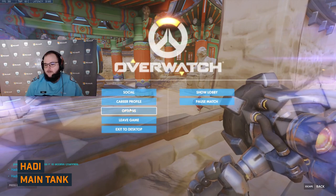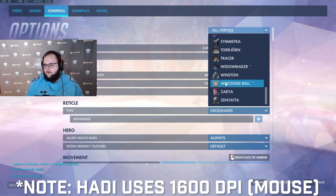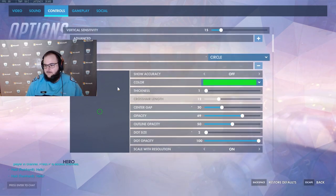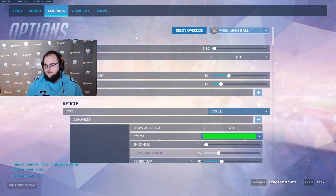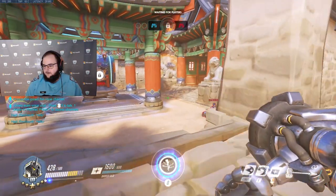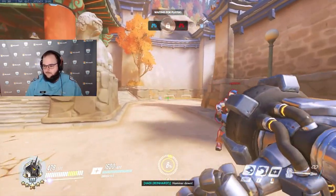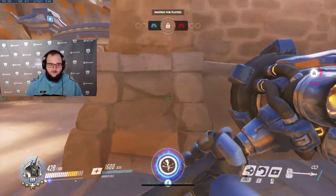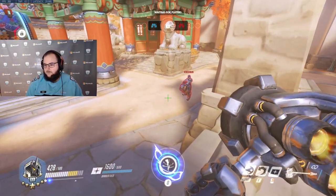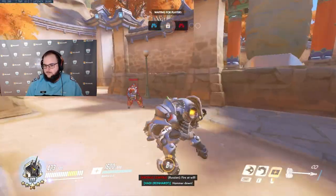These are my settings for Ball and my crosshair for Ball, but I think you can use anything you want — there's not much that's special. I do have a little tech: as you probably know, with Shatter you can hold space after pressing Q to do a little bounce. But you can actually use it to get out of a grapple as well — you can do this to avoid getting grappled and chill.